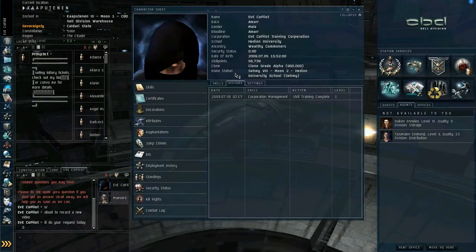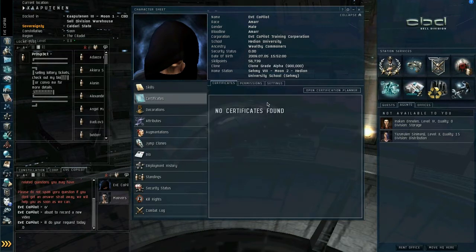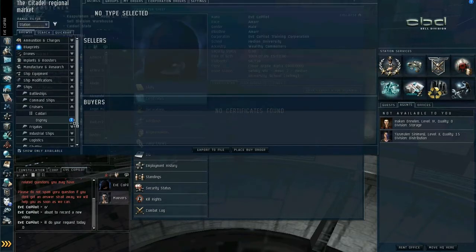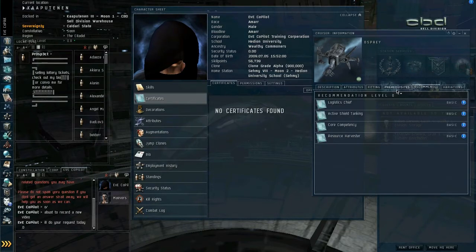First off, you've got your character sheet. This is basically everything you need to know about your character — there's a whole wealth of information here. Skill points, clone grade, certificates, which are used to hit basic standards. So if we pull up the Osprey here and have a look at recommended, you can see these are the certifications that Eve recommends you have before you fly this ship.